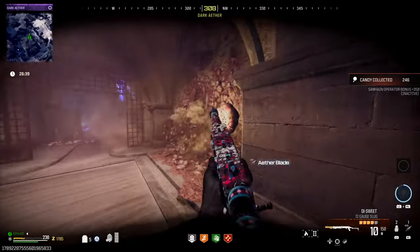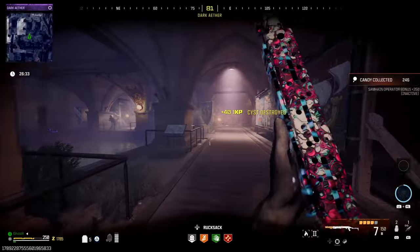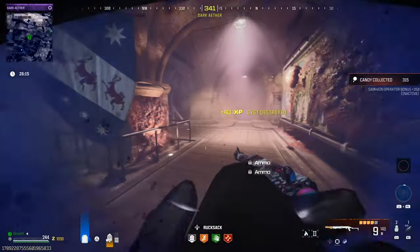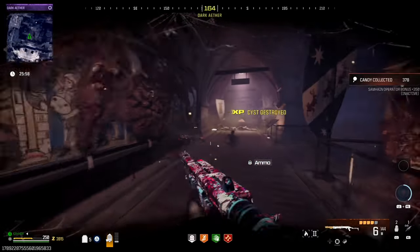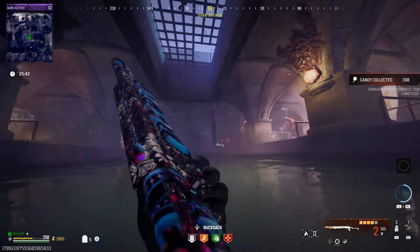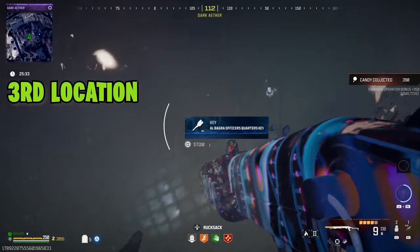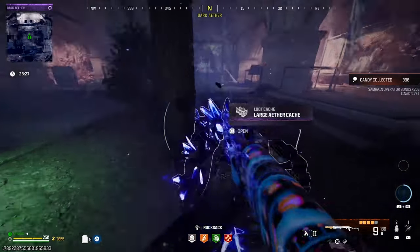The third key is in this area over here, and you have to clear this infestation stronghold before you get it. This is probably the toughest area to get the key. Since there are seven locations for the keys and two will be duplicates, if you manage to find all five secret room keys, you don't have to do this infestation stronghold.